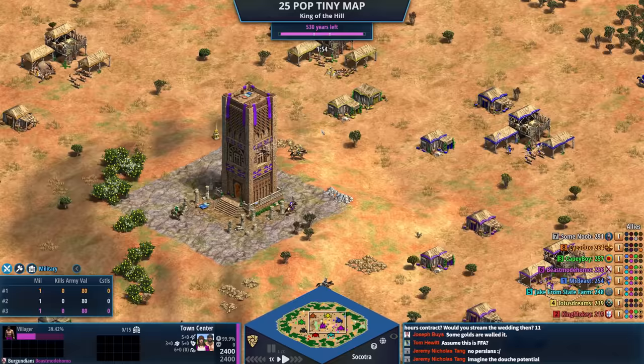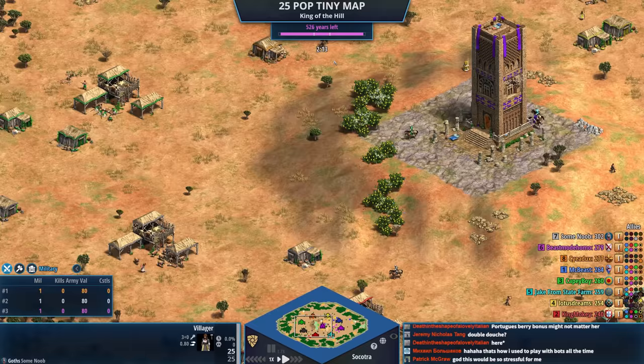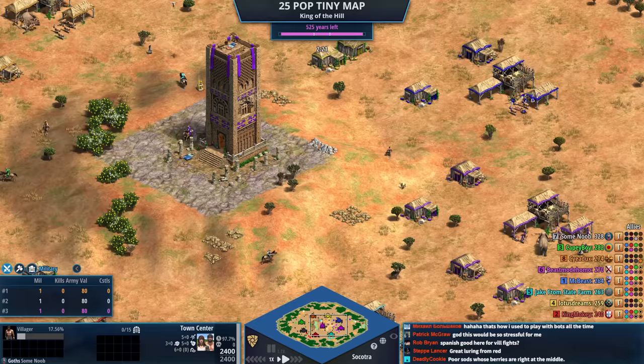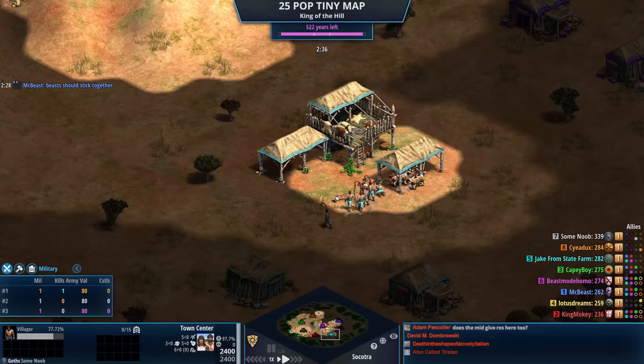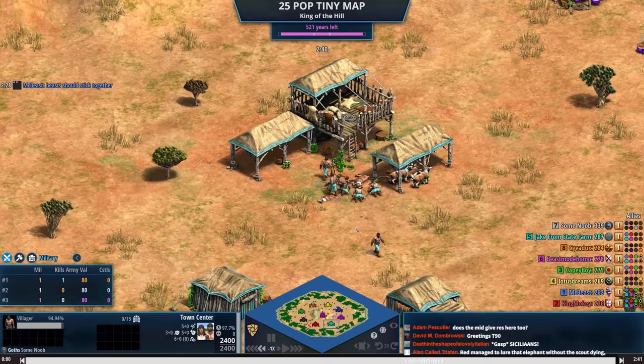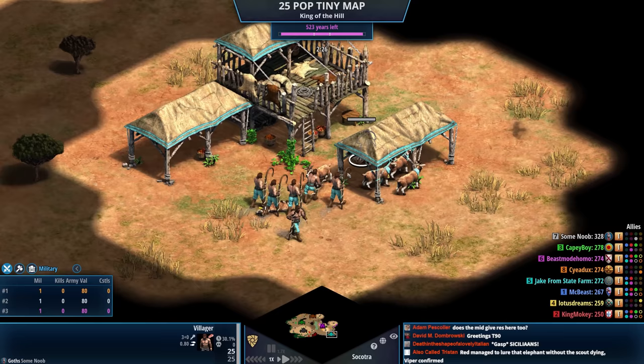The goal in King of the Hill is to get the countdown to zero — when it's still on your color, you win the game. Gray is wandering around with villagers, maybe looking for elephants. The vision is kind of weird. Oh god, wait — I was really confused why gray had vision under here. There was a villager eating the goats under there!